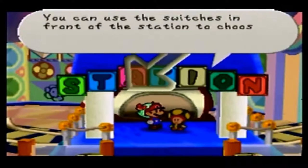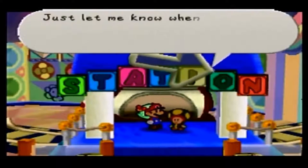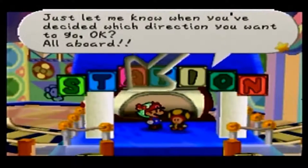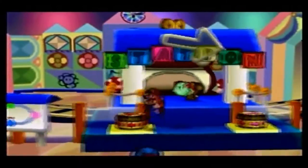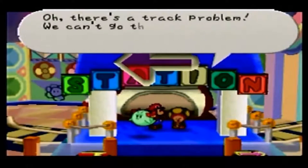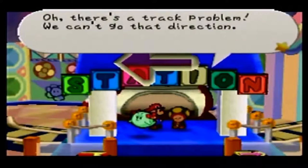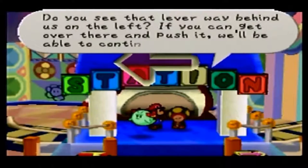So how does this work, buddy boy? Use the switches in front of the station to choose the direction you want to put the train in, basically. Let me know when you're ready. All aboard! Now, if we try to go left, you can see there might be a problem over there, but he'll tell us a little more about it if we try to do it. Yeah, there's a problem — we can't go that way. You see the lever way behind us on the left?